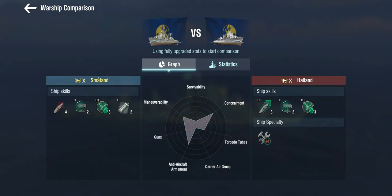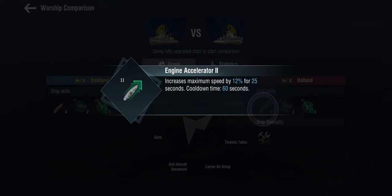Comparing Småland and Halland: the first thing that stands out is she gets the Italian emergency engine accelerator but not the Italian emergency fuel smoke. Instead she gets a regular fuel smoke — the kind you'd also find on Italian cruisers and battleships, and on British destroyers. So we're trading the Halland's engine accelerator for that. The engine accelerator gives a 20% speed increase for 12 seconds, whereas this gives 12% for 25 seconds — sort of flipped around.